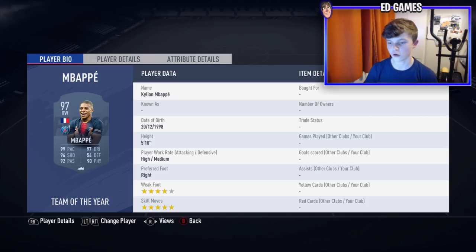Looking at his stats: 4-star weak foot and 5-star skill moves — absolutely brilliant. 4-star weak foot is the minimum you want from a player of this calibre, and 5-star skill moves couldn't be any better. High/medium work rates are perfect for a striker or winger — I used him as a striker in the draft.